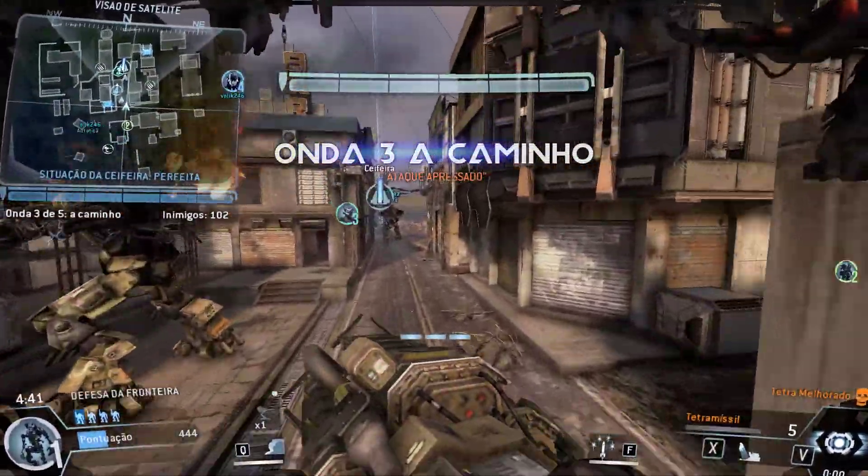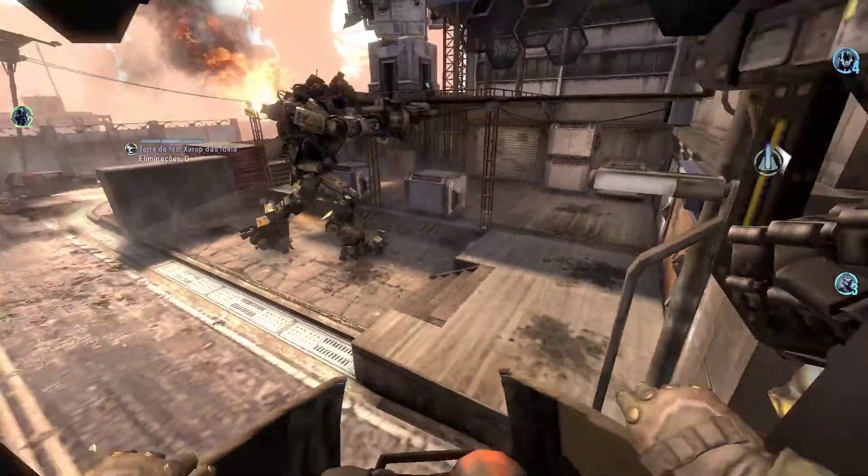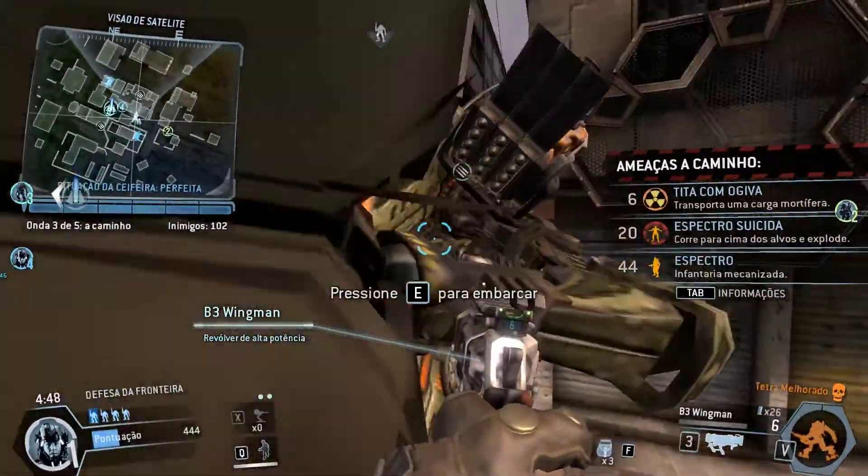Team, new wave heading your way. Got some Nuke Titans inbound. They'll detonate near the Harvester, so focus your fire and keep them at a distance.